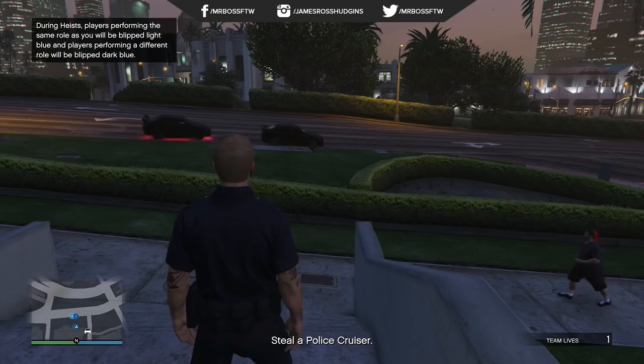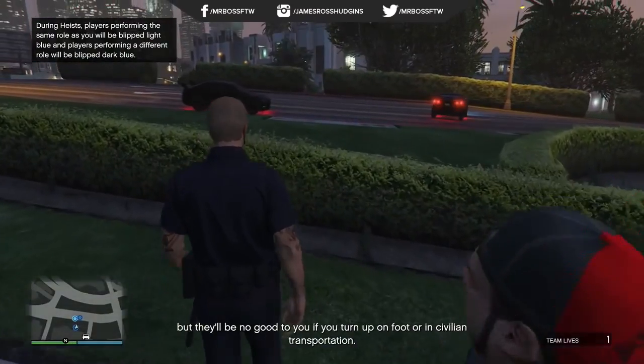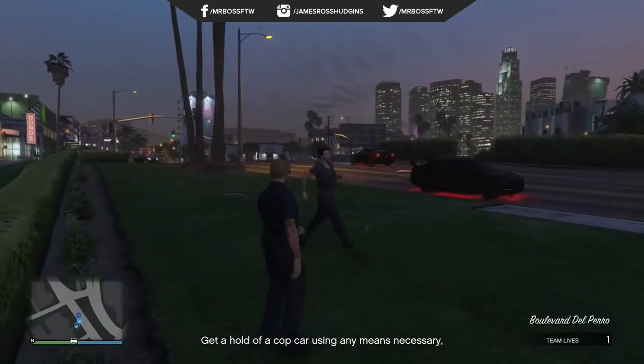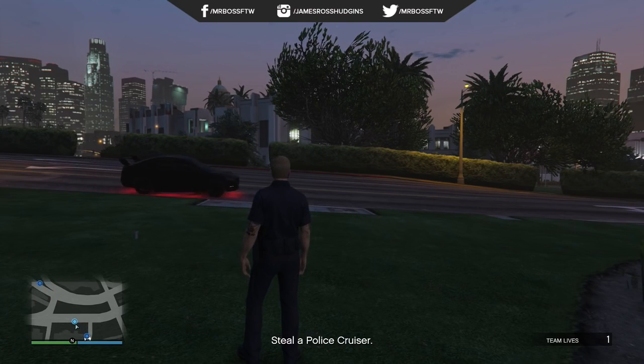Once you begin, walk outside and you'll notice that Jeff, or whoever that guy is, is feeding you information. He'll be talking for a little bit, and once he stops talking and you see the words 'go steal a police cruiser' or 'steal a cop car,' that's when you need to actually press start and pull up Grand Theft Auto Online.